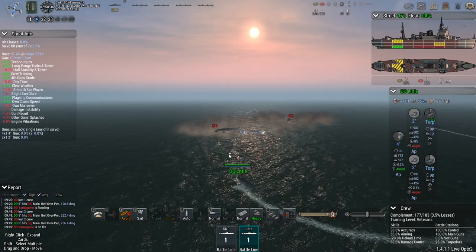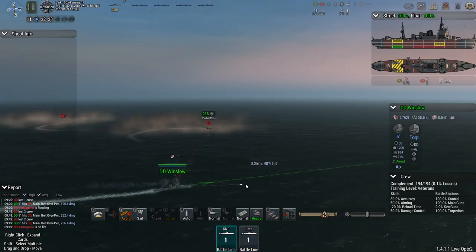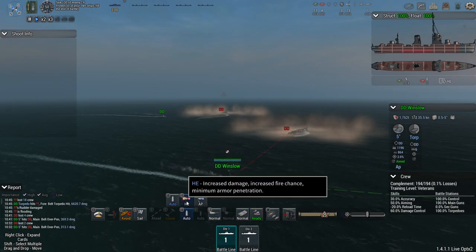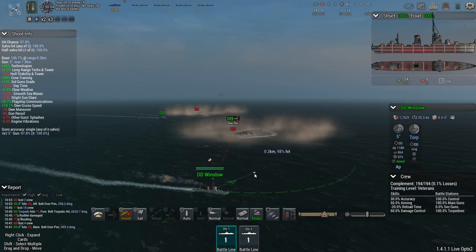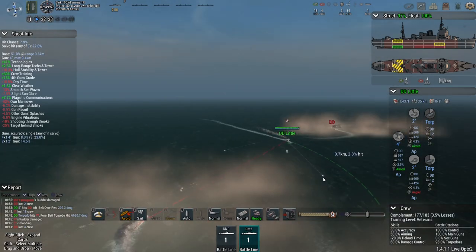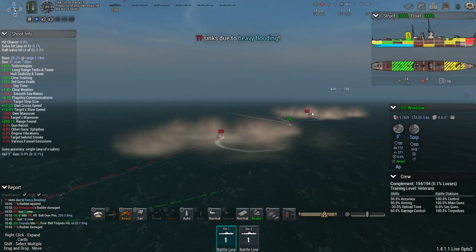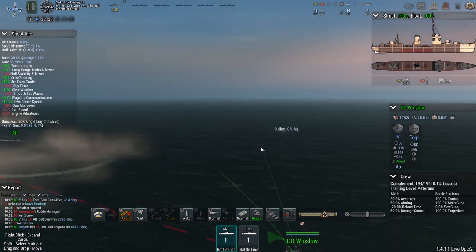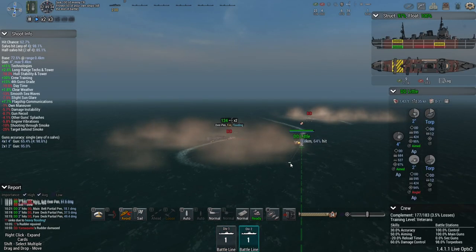Little is coming in hot as well, giving Winslow a chance to land a couple of good hits. There are still friendly torpedoes incoming, but I'm not sure they're going to hit. They're not going to hit the Yamagumo, but that is going to force her into evasive maneuvers, giving Winslow a perfect opportunity to flatten her into the broadside. I'm not sure why she's firing armor-piercing, to be honest. Little, you're getting a bit too close — that's a relatively dangerous position if any of the Japanese destroyers has torpedoes ready. That's one down, and it wasn't the Yamagumo. Something has been hit — I think we've managed a torpedo hit on the transports we haven't even seen yet.